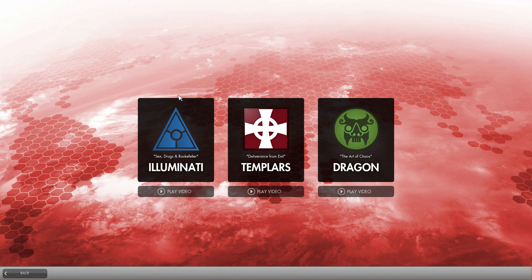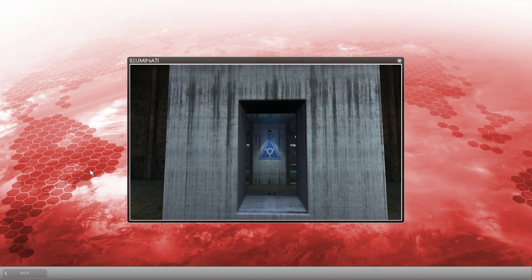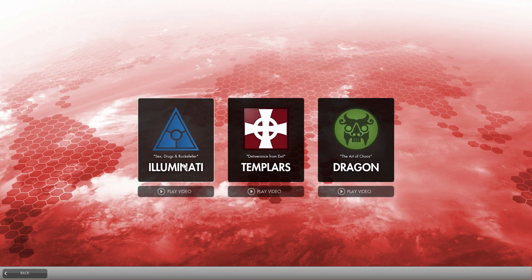So what is Secret World Legends? It's a modern day urban horror setting in this MMO where all kinds of creatures from vampires to werewolves all exist. This Secret World is run by three secret societies: you've got the Illuminati, the Templars, and the Dragon. New players can click on videos to see what they're all about - there's some backstory here, and I'm not going to spoil anything.